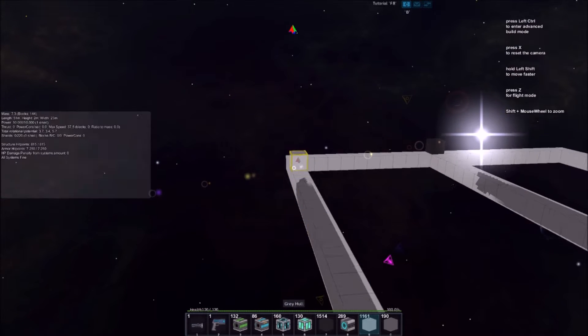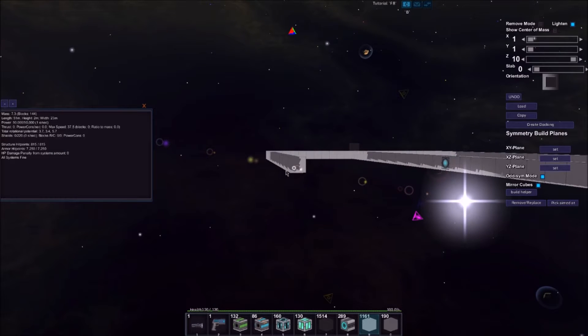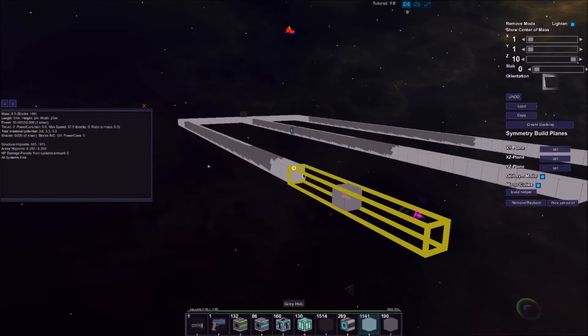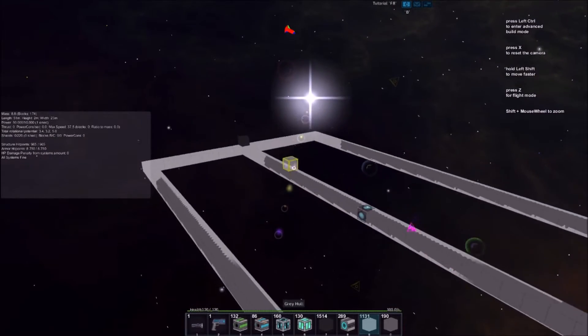We could do pretty much whatever we wanted with it — have this one ship that we use for pretty much everything. I've got a much better understanding of how the mechanics work, so we don't have to worry too much about power management or anything. I've got a pretty good handle on that now.